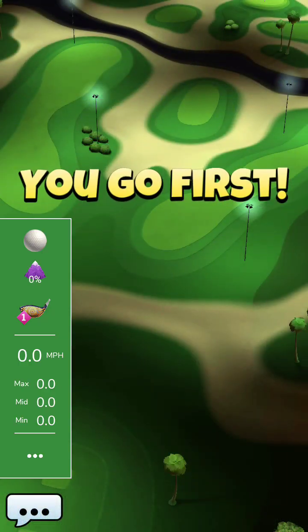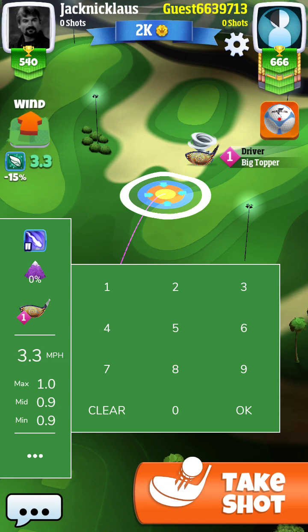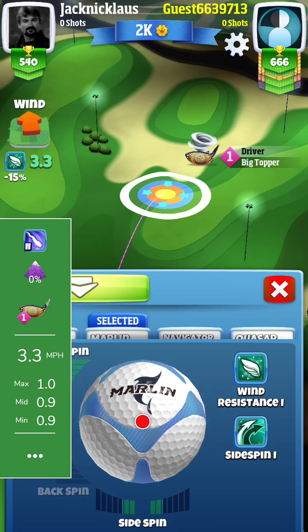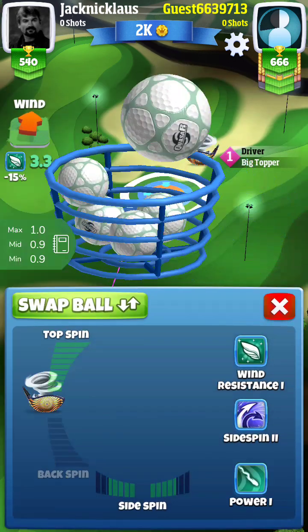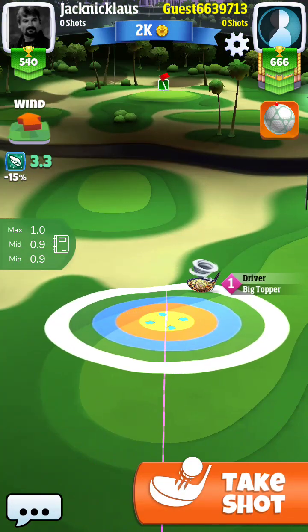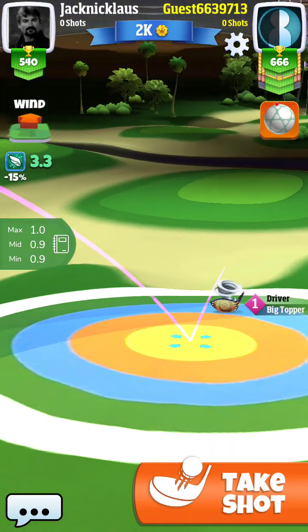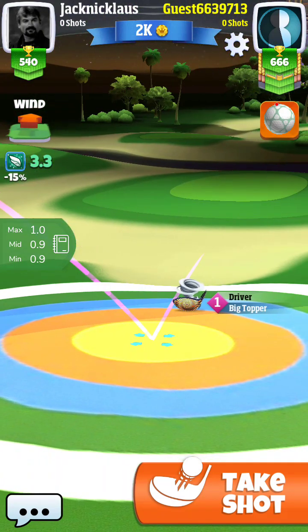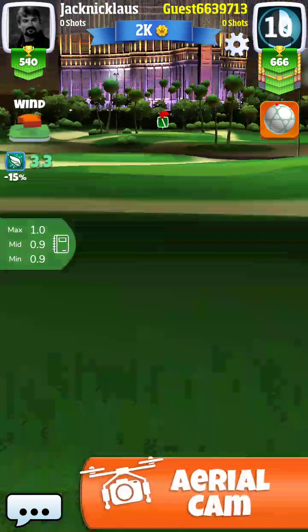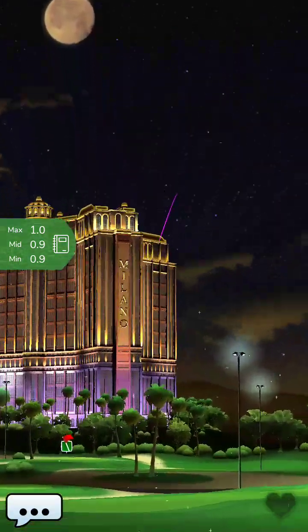So let's see what we got here. I'll be going first. I'll be using a Power 2 ball. So let's see what we got. We're going to line this one up right here at the edge of the fairway, right about there. We're going to adjust this one right at about one ring, and we're going to have to put some curl on this one.